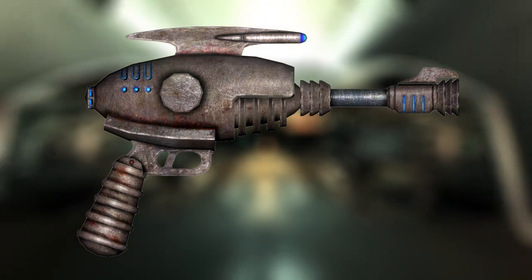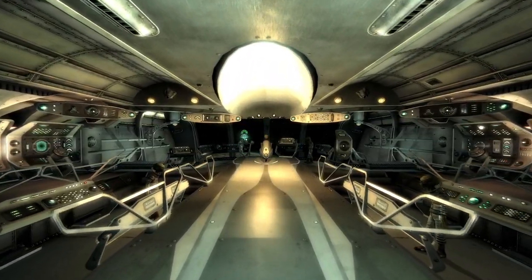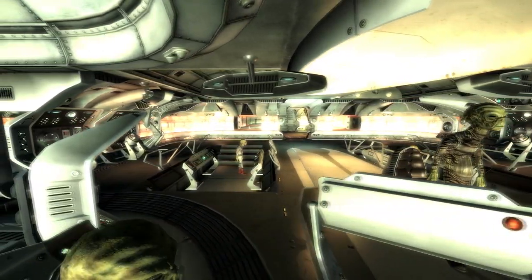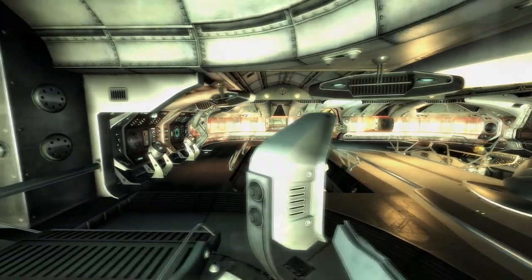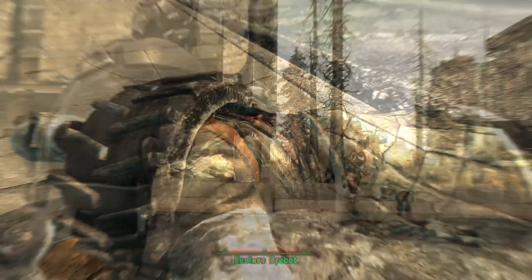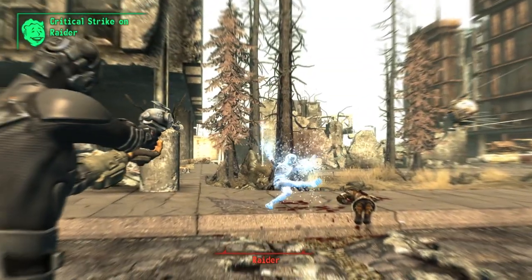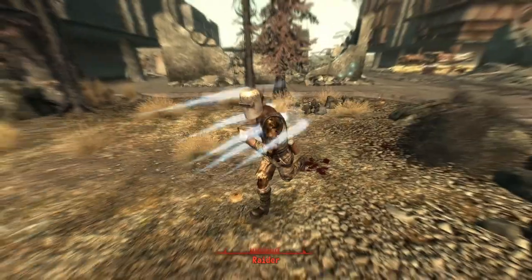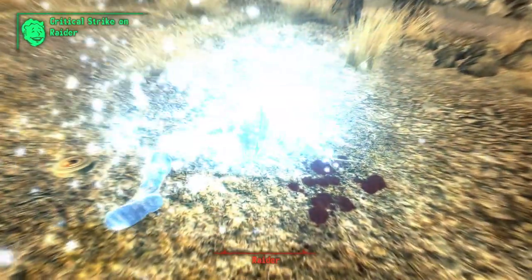Next up is the captain's sidearm. This is a unique version of an alien blaster and can be found on the bridge. Upon entering the bridge it will be held by the alien captain, and upon killing him you can loot it from his corpse. This weapon has a decrease in damage from 100 to 35, and crit damage from 100 to 40. However, it uses the more common alien power modules instead of power cells, and fires a spread of 6 bolts at the cost of 3 modules per shot.